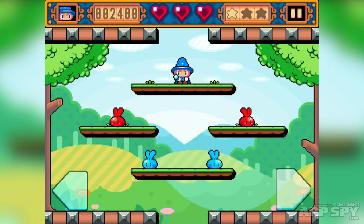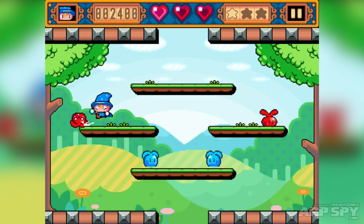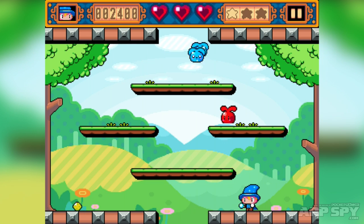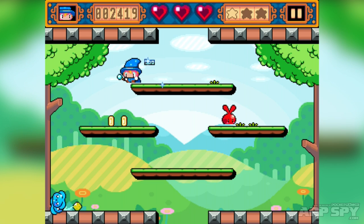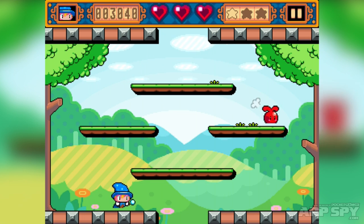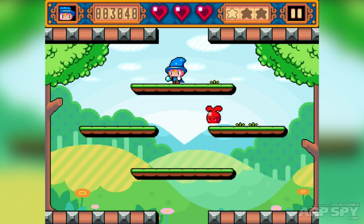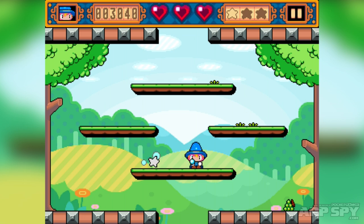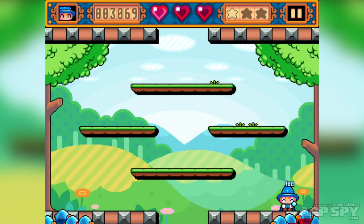The game is a combination of Bubble Bobble, Super Crate Box, and something like VVVVVV, in so much as you can't really jump or anything like that — there's no mechanics like that. It definitely has that Bubble Bobble feel because you can drop in and out from the top and bottom of the screen, but you can't jump.